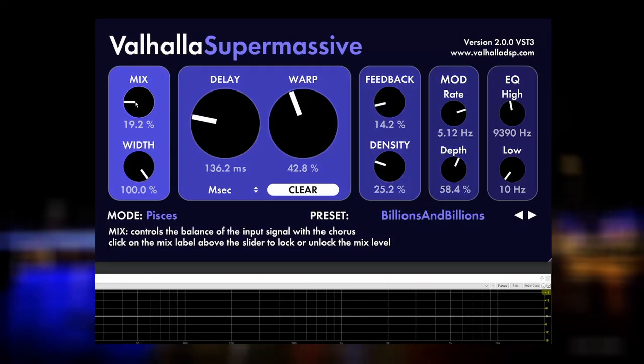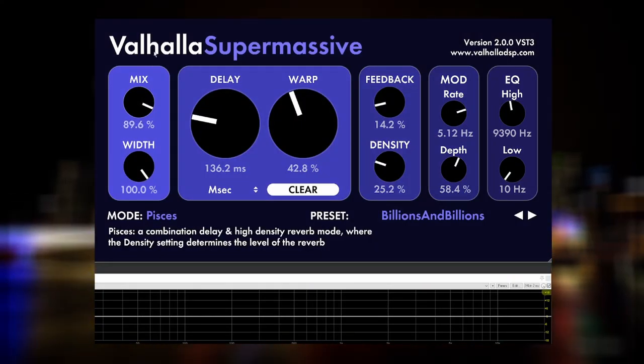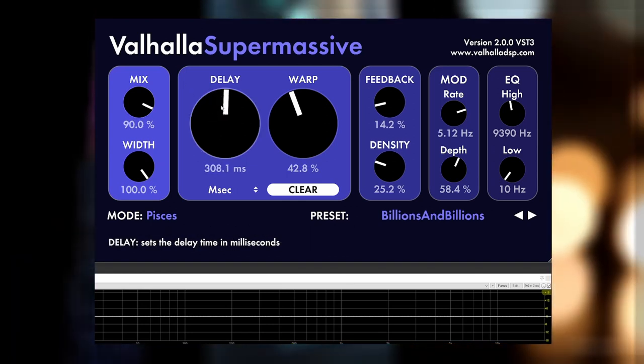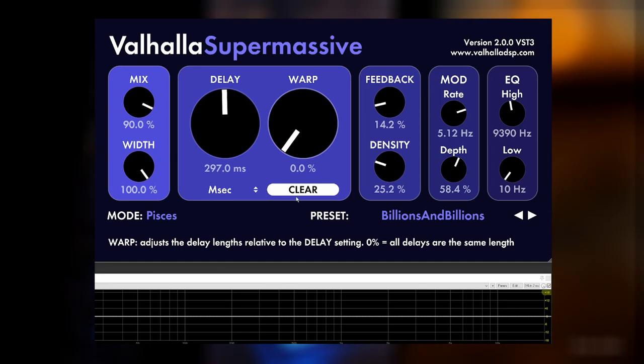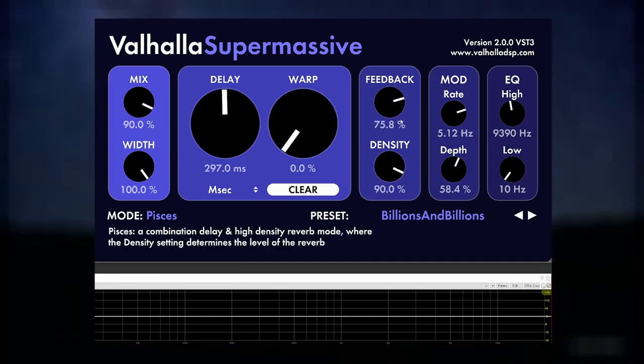Here's something that's just fun. Take Pisces, turn the mix up to around 90%. Put your delay at 300 milliseconds and the warp at 0. Turn your feedback up to around 75% and the density at 100%, and then set the mod like so.